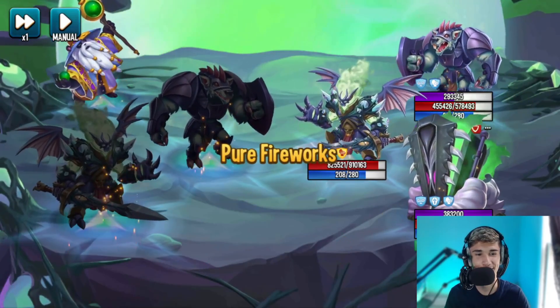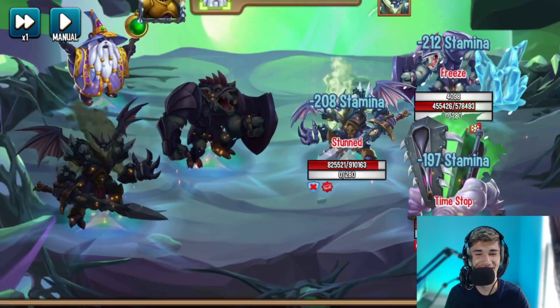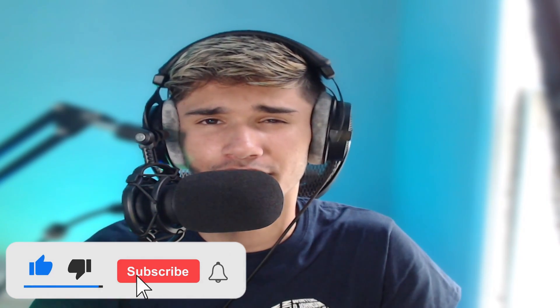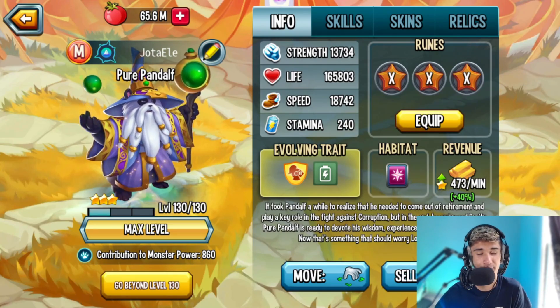Take a look at the ultimate here ladies and gents — pure fireworks — bam! Oh my goodness, look at that ultimate, holy cow! Hey, what's up guys, welcome back to another monster review. Today we've got Pure Panda, one of the best monsters in the game. I'll be doing a level 130 rank 3 review on this new mythic monster. You can obtain it from the Legends Pass for free, and is it worth ranking up? Of course, 100%. I'm going to show you guys why throughout this video.